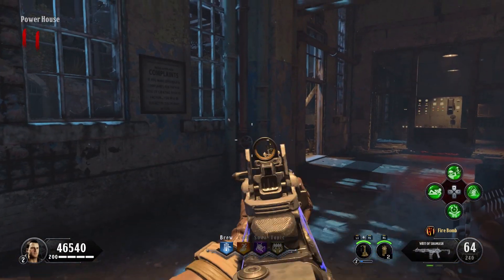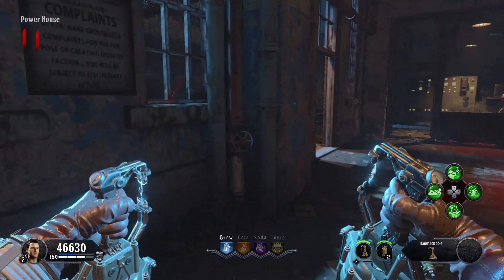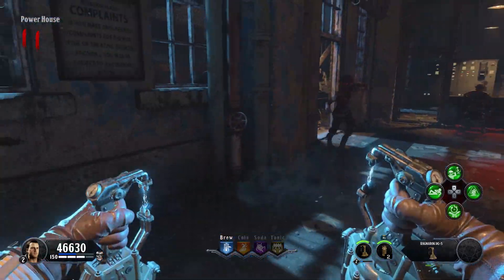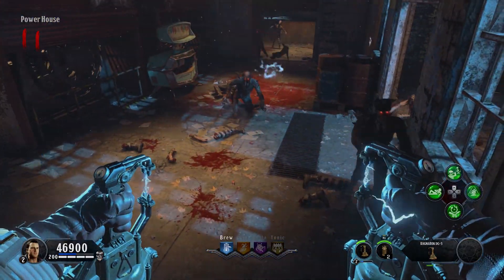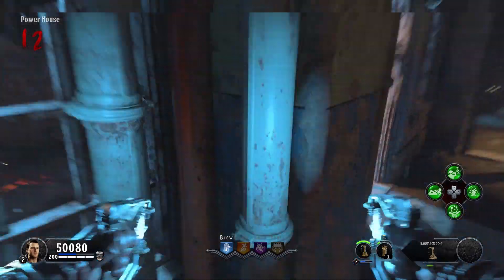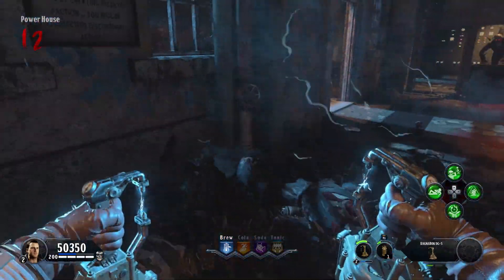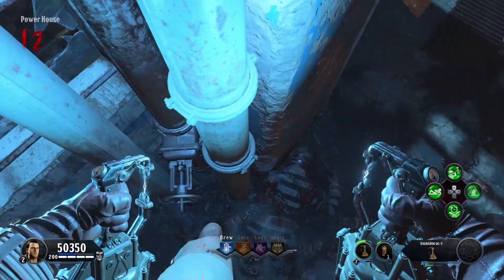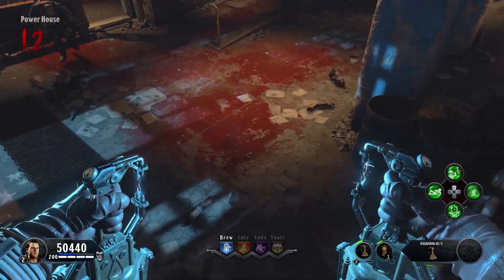Over in the Powerhouse — you guys have seen this one before — this is the pipe glitch, solo pipe glitch. All you're going to do is pop your super, be a little bit of a distance away, jump and slam right onto this pipe. There's a real good sweet spot. What you're actually looking for is not to be getting hit. There are two different types of modes you'll be getting into: one where the zombies will swipe at you, and one where they won't.